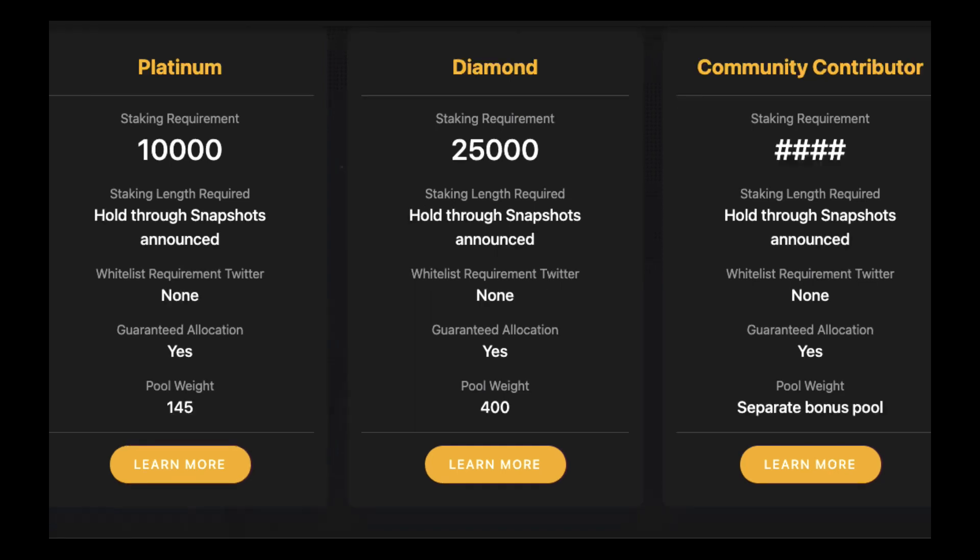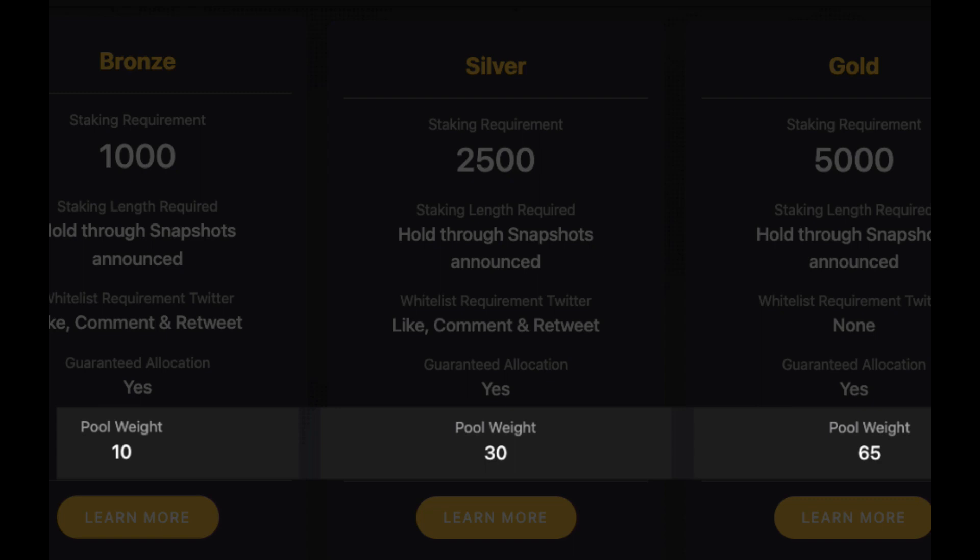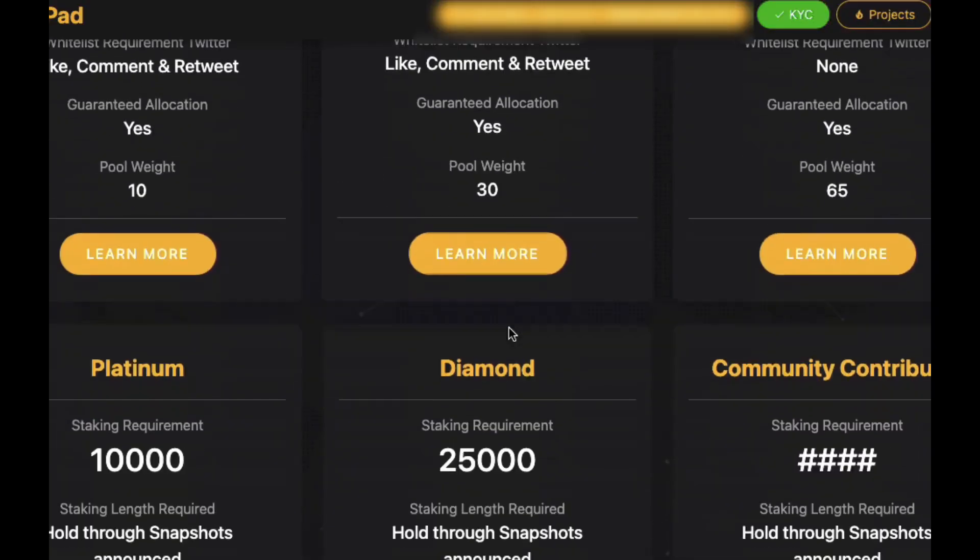Each level has a different pool weight, so Bronze has a weight of 10, Silver 30, Gold 65, and Platinum 145. The weight will determine how much BUSD you can actually contribute to the IDO in order to purchase the new tokens.